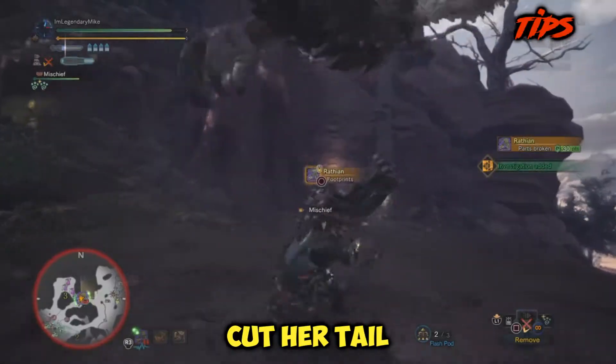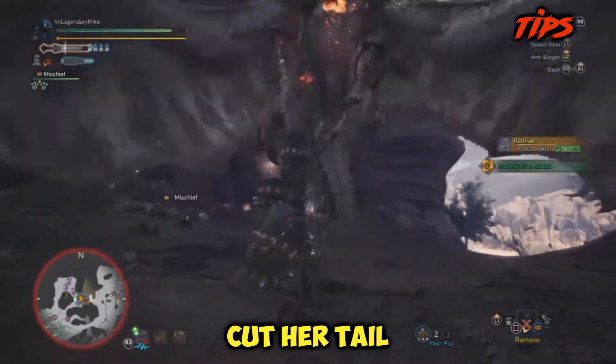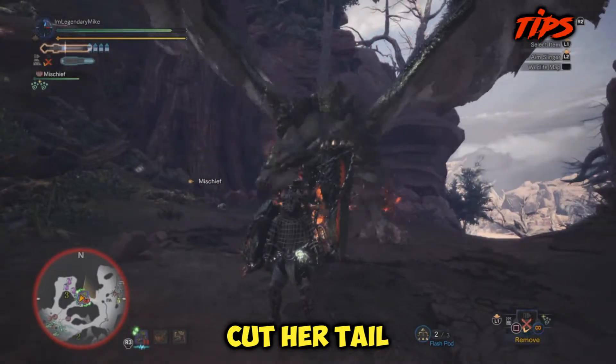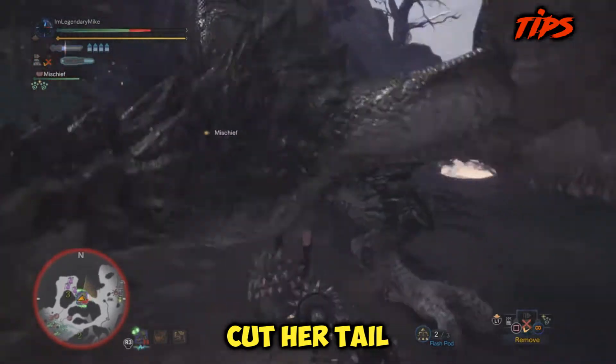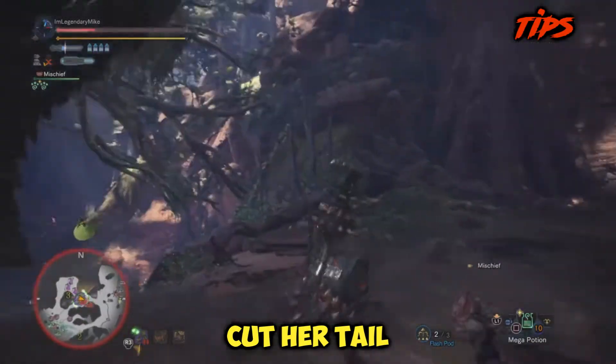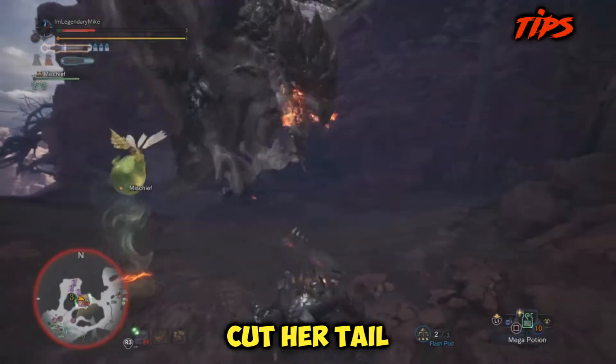Cut her tail. Ryzen is a perfect example of Monster Hunter World's attention to detail. Cut her tail off and she no longer poisons you, and it shortens the range of her tail flip. If you're having problems doing so, try to wait for her to do a flip and then flash her out of the sky.